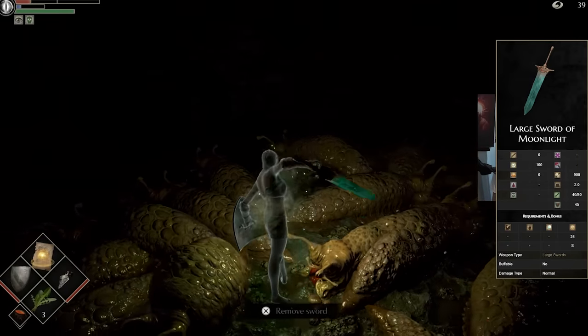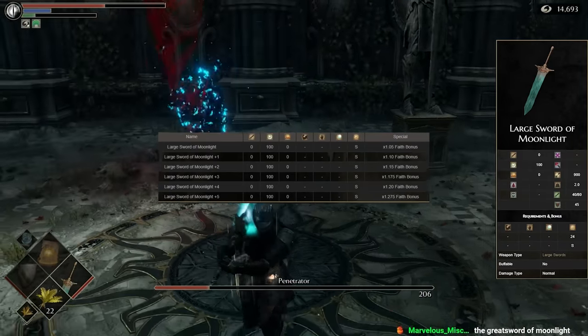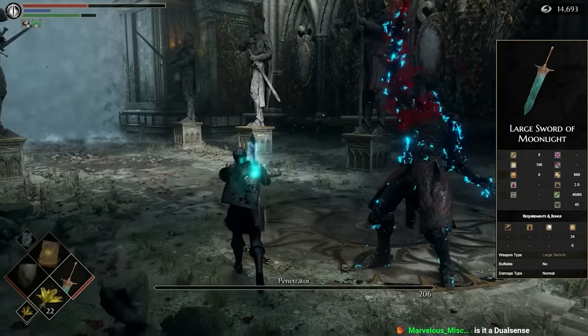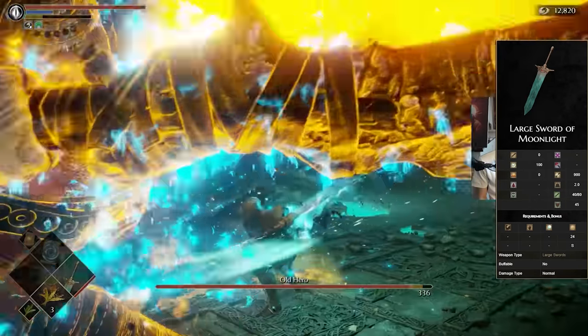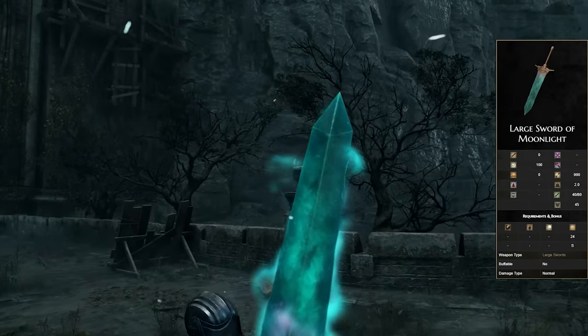There are some downsides to this weapon though. One, upgrading the weapon actually doesn't improve the base damage — all it does is improve the scalings, though it does get an S scaling in Faith so that does counteract it somewhat. Two, I kind of wish it just had a projectile attack like the other Moonlight Greatswords had — though it probably wouldn't really suit this game and would make it the best weapon in the entire game if it did. But overall, it's still going to be an amazing weapon, and just using it based on its looks alone is enough reason to put it in the top 10.